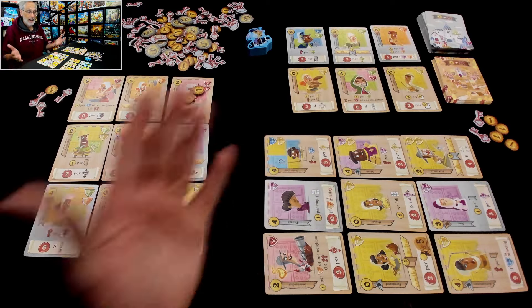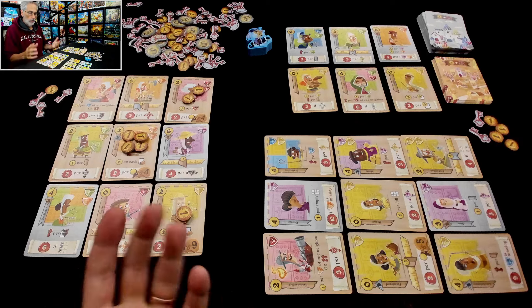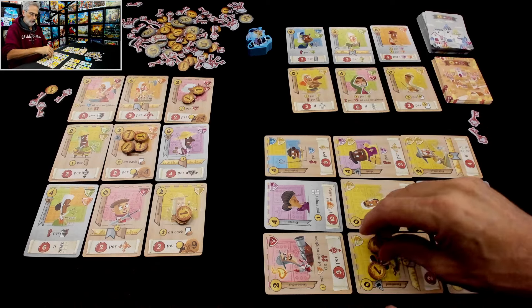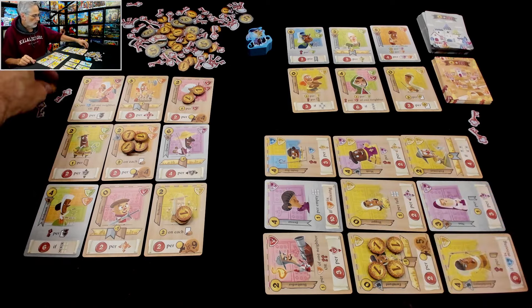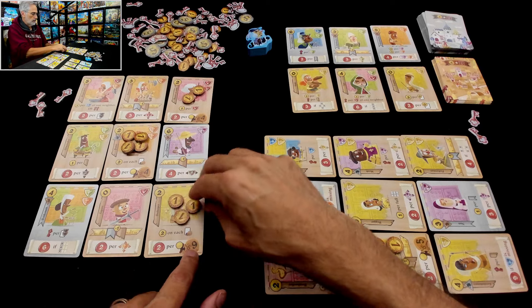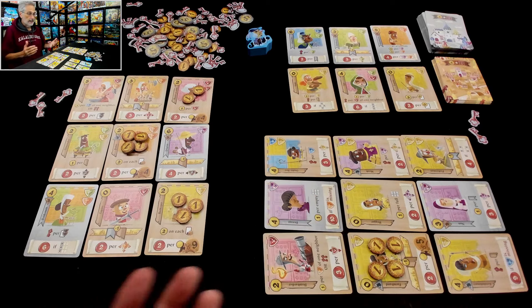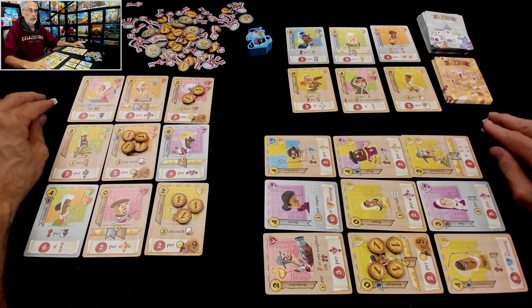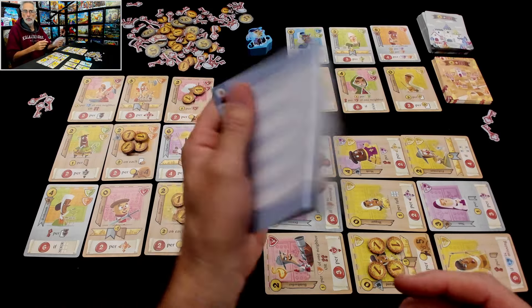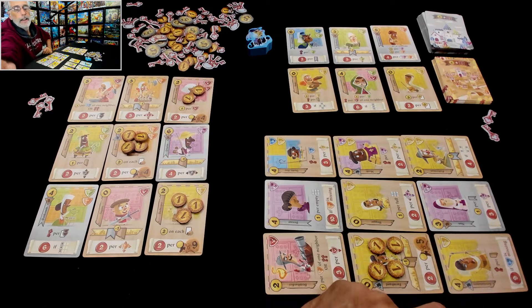What's the final score? Well first of all we fill up our purses. This purse can hold five — so it takes all four of Jen's coins. I've got one coin left — I'll put it in this one. This could have held nine coins — the beekeeper. Now it's three to two so far in coins, and then we just tally up the score. The game comes with a little scoring guide — let me go ahead and do it.